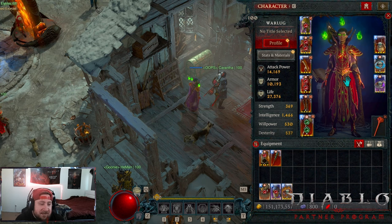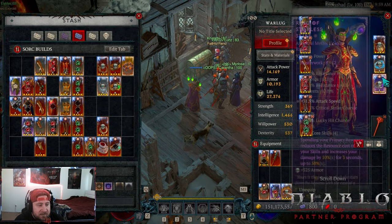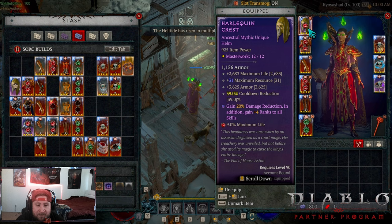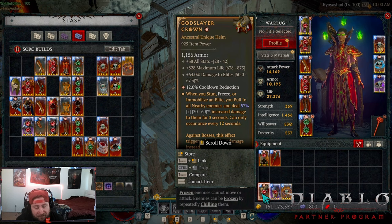Now into the gear pieces - this was the hardest part and probably the section that's going to take the longest. There's a lot to unpack here. The biggest struggle is the ring pieces. In your helmet slot, Shako is very good - the main reason we want Shako is for the cooldown as well as the damage reduction. The additional four ranks don't help us much for damage, but the cooldown reduction and damage reduction from Shako are very very good. However, God Slayer with a GA cooldown is pretty good - we get additional damage, and when we stun, freeze, or immobilize we pull in enemies and get increased damage, so God Slayer is better for straight damage.